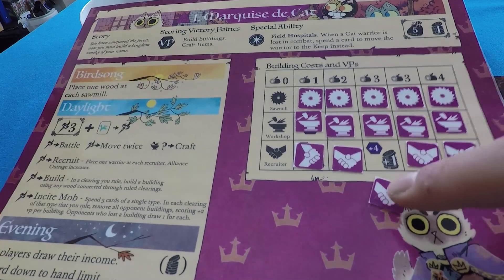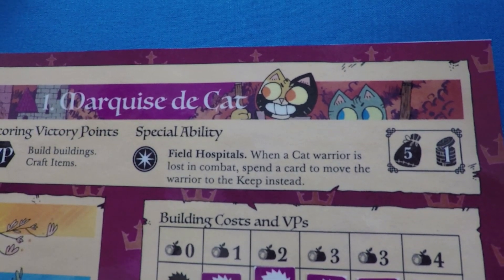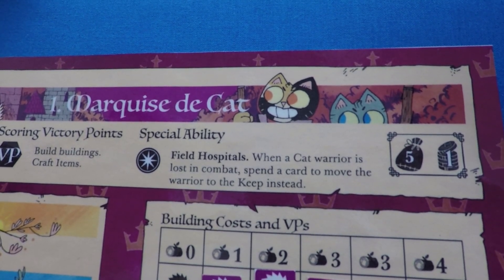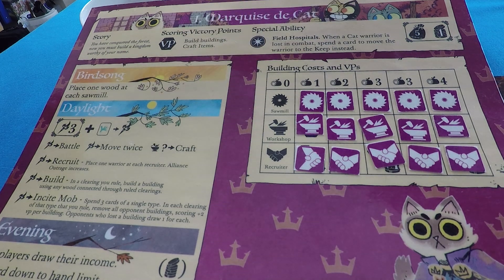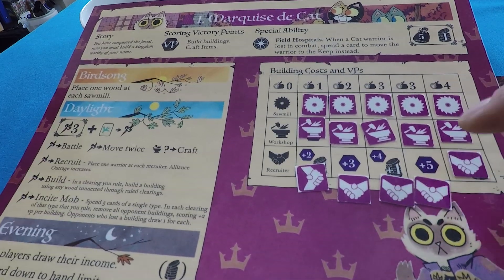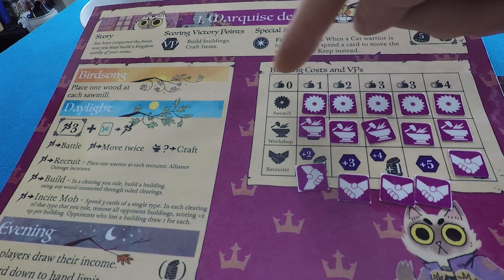The Marquis de Cat also has a special ability called Field Hospitals: when a Cat Warrior is lost in combat, you can discard a card to move the warrior to the keep instead of back into the warrior pool. The Marquis de Cat gains victory points by building buildings and crafting items. Every time he puts down a building he gains the victory points listed under the building on his player board. The building type is shown and its cost in wood is listed up top.